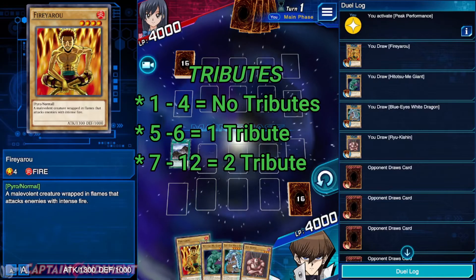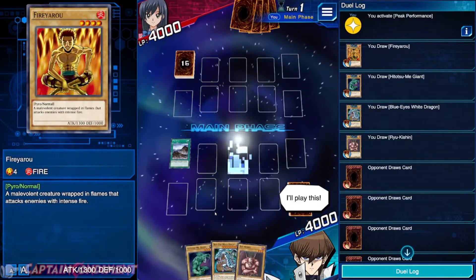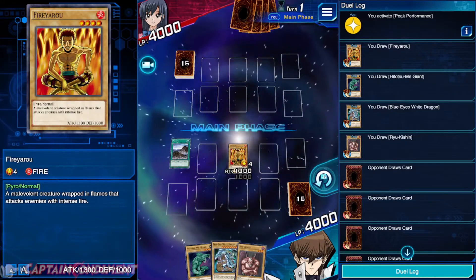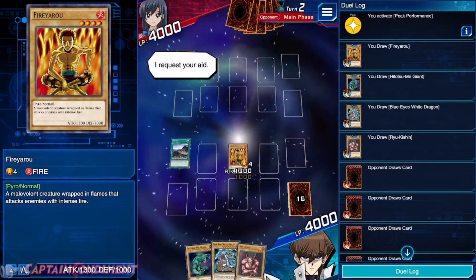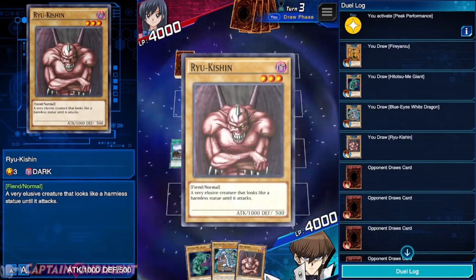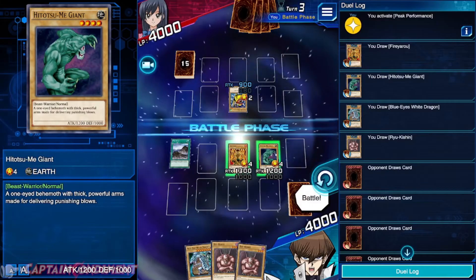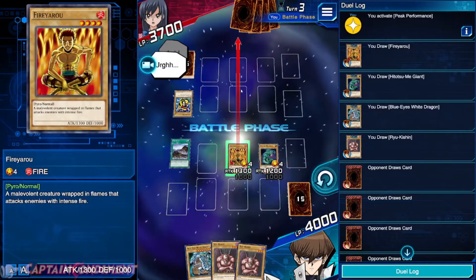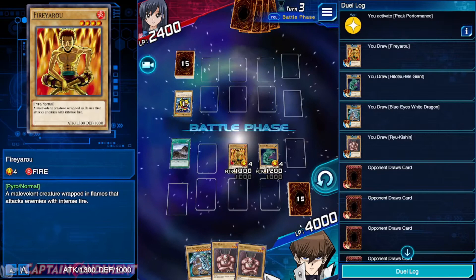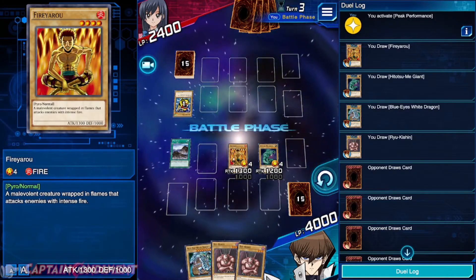So let's get started. We've got a 1300, a 1200, and a 1k beta. Let's summon our highest attack. You can set the card — which is face down defense mode — or you can normal summon, which is face up attack mode. That's all we can do for this turn, we'll end the turn. As you can see, both players start out with 4,000 life points. There are skills to manipulate this with some drawbacks, but the duels are designed to be fast paced and very quick.